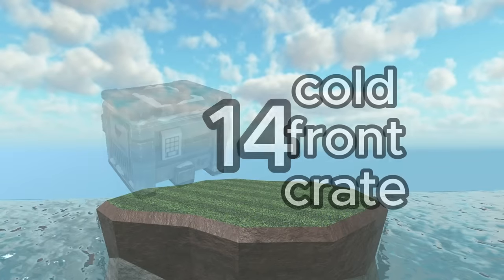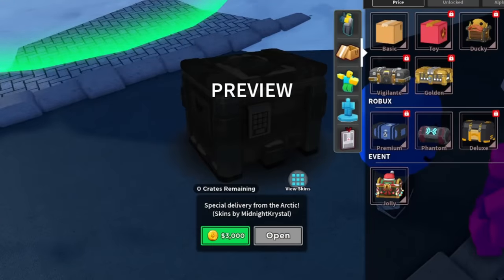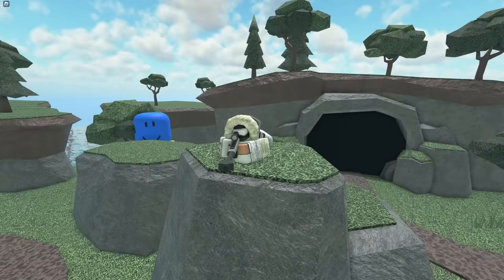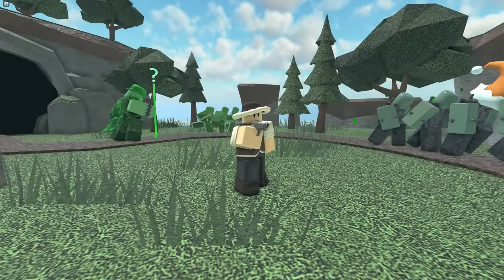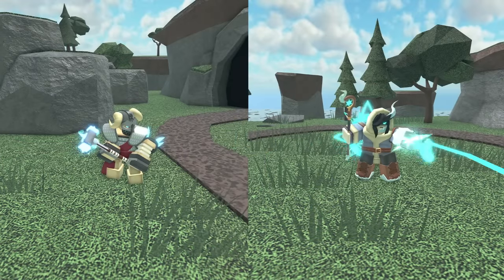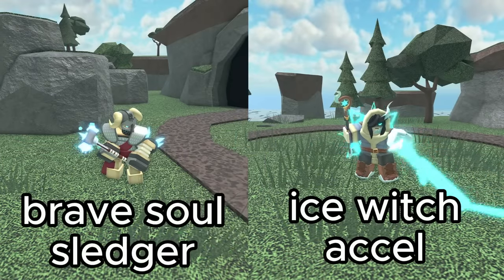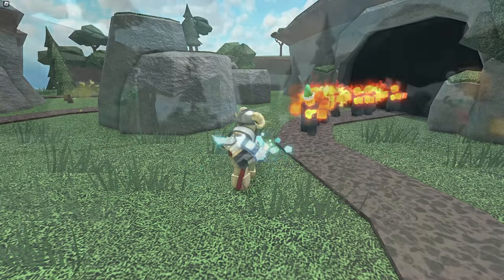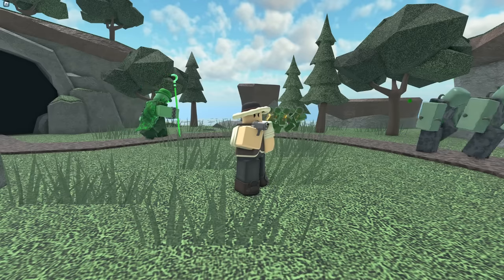In 14th place we have the Cold Front Crate. This crate can currently be purchased from the shop for 3000 coins and has a couple of winter-themed skins. Unfortunately, most of the skins are pretty mediocre, having relatively basic designs with nothing too special. There are however two skins I really like: the Ice Witch Accelerator and Brave Soul Sledger. They both have a very unique design and are honestly 9 out of 10 skins. However, the rest of the skins in this crate really hold it back, which is why it places so low.